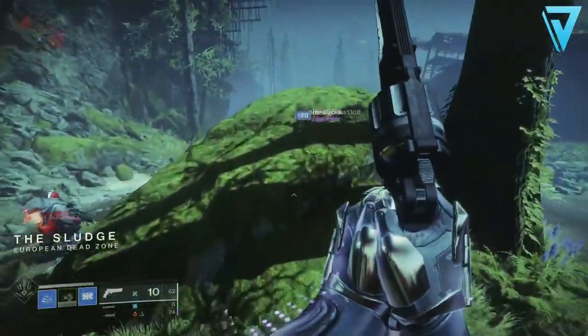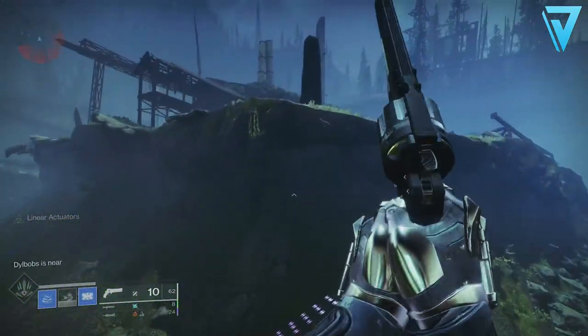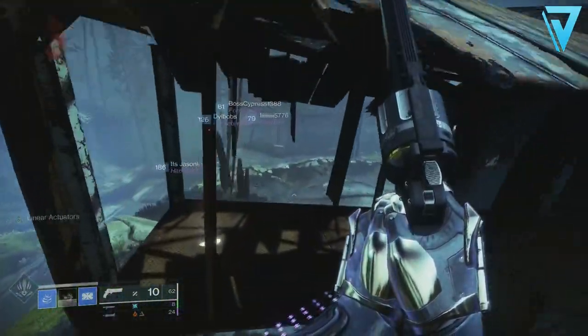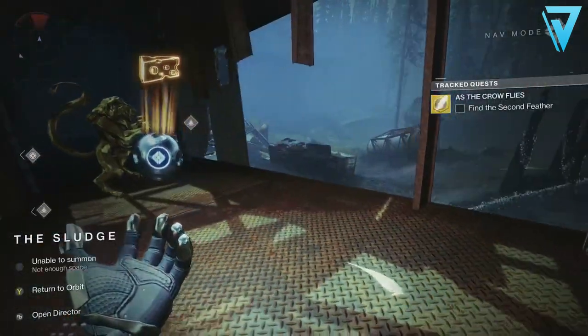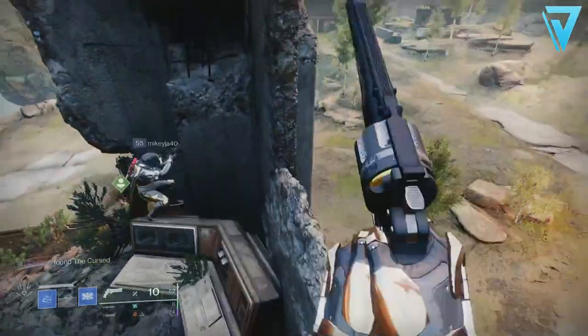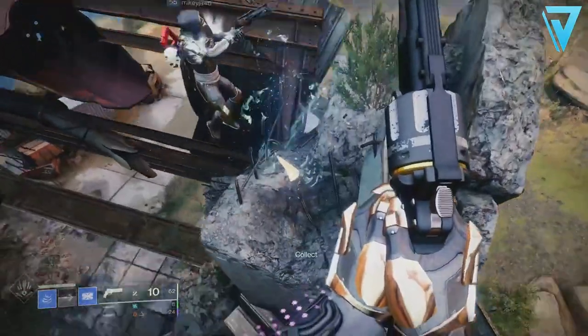For the second feather, head over to the European Dead Zone. On the north side of the map you'll find the Sludge and specifically a lost sector called Hallowed Grove. Opposite this there is a rusted-out building, and the second hawk feather can be found on the landing on the first floor level.